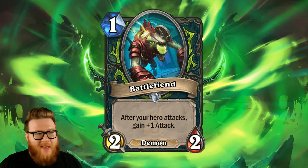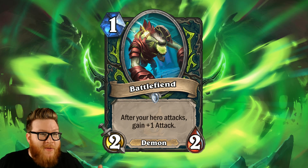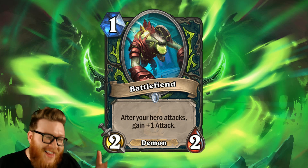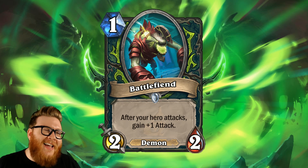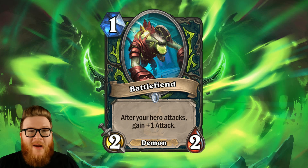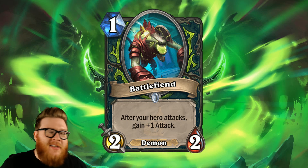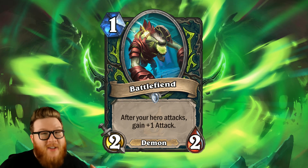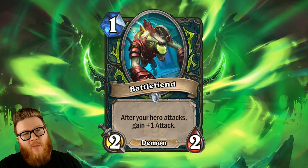One mana 2-2s historically have already been good in Hearthstone - even recently Blazing Battlemage is seeing lots of play. This is a one mana 2-2 with a lot of upside in that it can gain additional attack. I had that opener happen where a Demon Hunter plays Battlefiend, coin, Battlefiend, attack on turn two - and it's just like, what do you do? It's so much pressure, so much damage. It's the aggro dream, which it seems like Demon Hunter is already going to excel at.